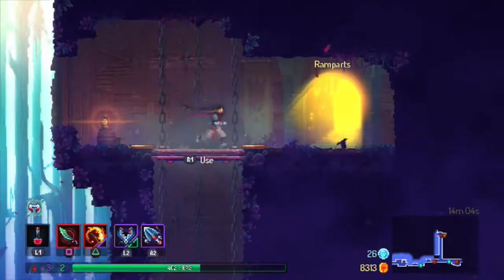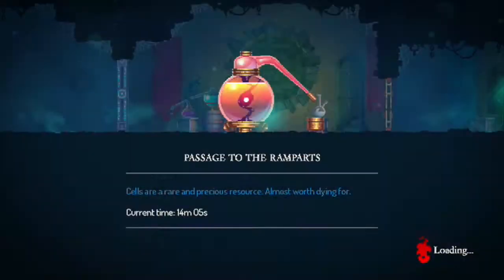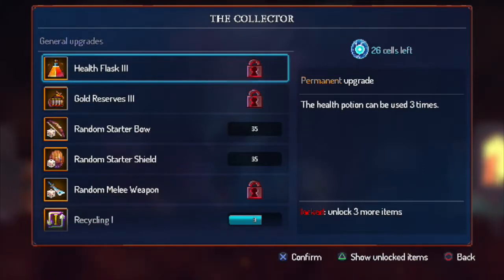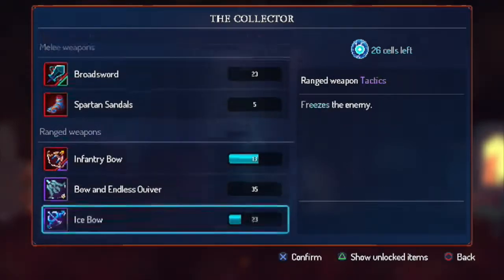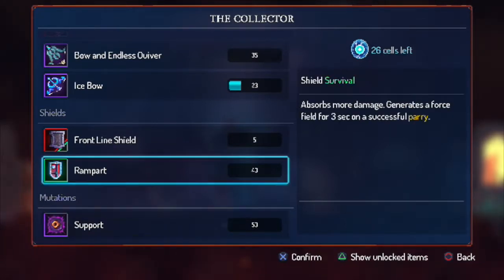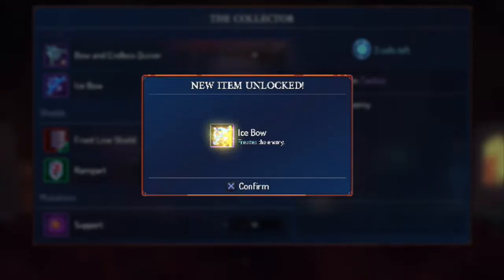20 minutes — I've been playing a while. 14 minutes and 5 seconds. 26 cells. Shields, which I don't really do. I think we're gonna go ahead and put them all in the ice bow — unlock that ice bow!